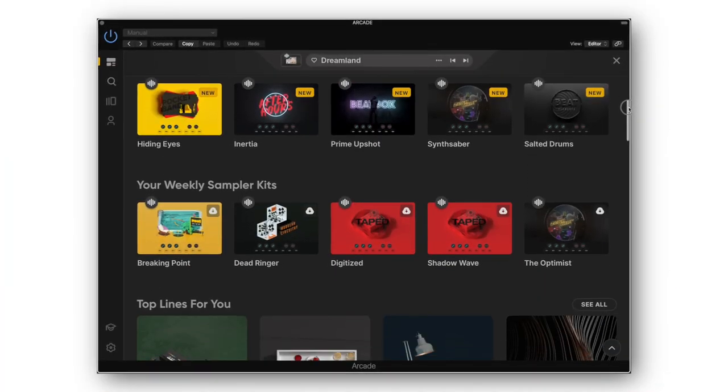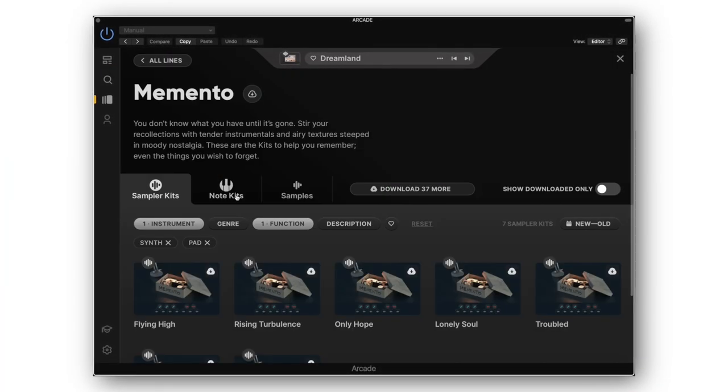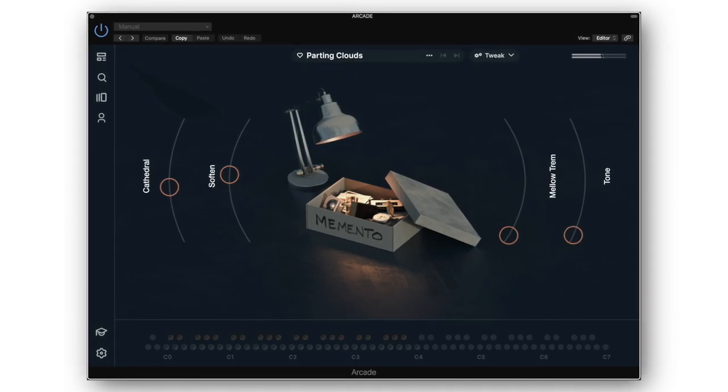Output recently dropped their 2.0 version of Arcade. The big new feature is Note Kits, which allow you to play chords and melodies.